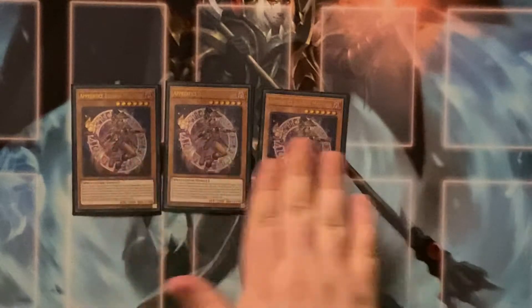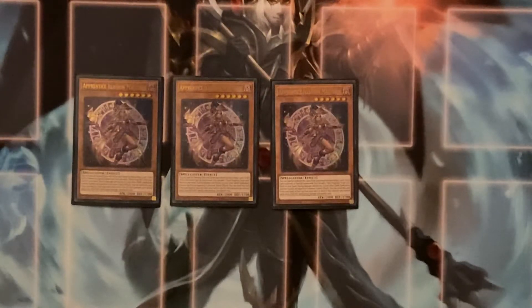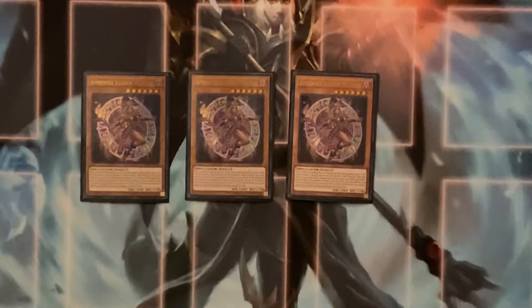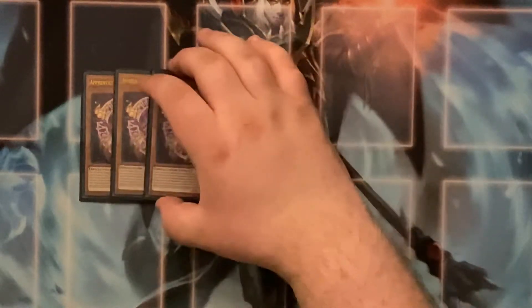Up next we do have Triple Apprentice Illusion Magician. Some people play her at two, some at one, or not even run her at all, but I want three because you kind of want to consistently see Dark Magician as much as possible, especially when trying to fuse into the Dragoon or any of the fusions. On top of that, she can discard a card to special summon herself, and anytime she summons, she searches Dark Magician to your hand. She's a pseudo-honest hand trap where she can tribute herself off the field or send herself from the hand to the graveyard during battle to give a Dark spellcaster 2,000 attack, which is very nice — it can basically beat over anything.